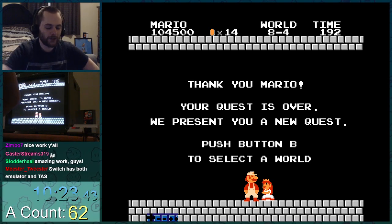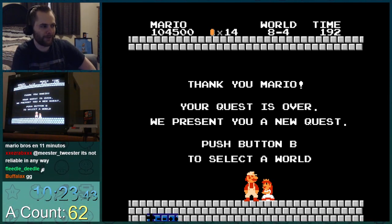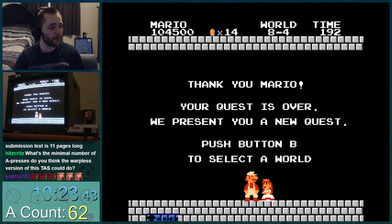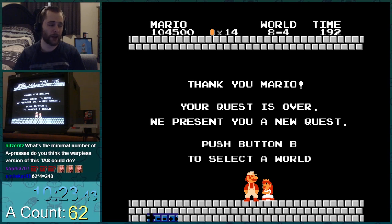Even I don't know everything that happened in 8-2's floor clip. So 62 A presses — it seems like maybe a big number, especially if you know Mario 64 gets all 120 stars in like 18 or something now. But that's a very different game: they can move enemies, put them wherever they want, and do all sorts of stuff. We have tiny little bounces off of really simple enemies.